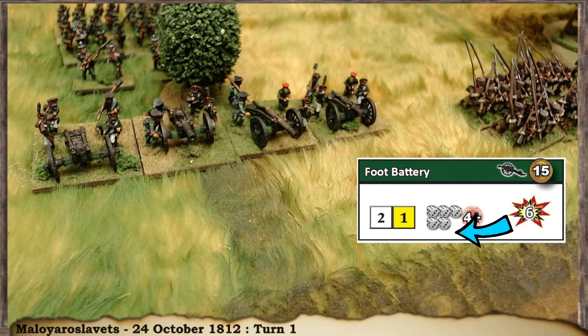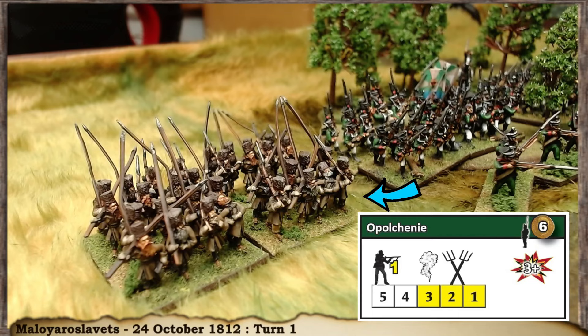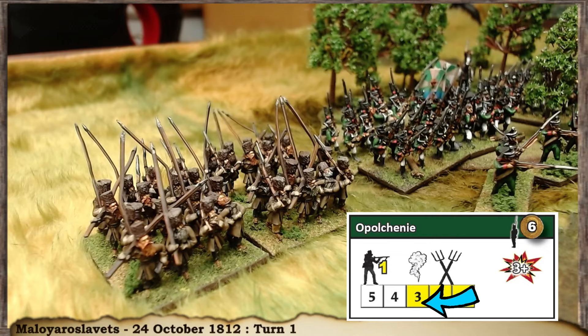For bombardment, the whole battery rolls that many dice. Russians also have bigger batteries available. You can download all this unit information from the Honours website. For a lower-quality unit, the Opolchenie have less strength and are shaken when only three hits remain. The crossed-swords symbol means they're rabble — they can't form square and can only shoot poor volleys: one die per base in line. Their resolve is only three-plus and they cost just six points, so be careful not to throw them away.